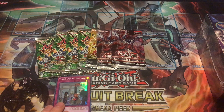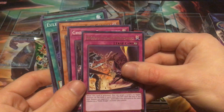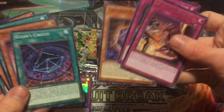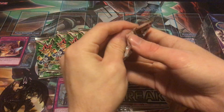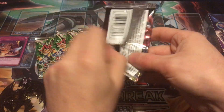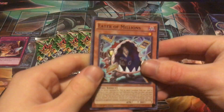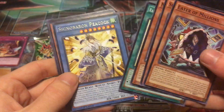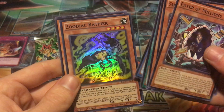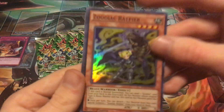I believe these chaos boxes are $20 at Walmart, so not too crazy for how many packs you get — it's a somewhat fair price. From Raging Tempest we got World Legacy, Ghost Trick, and Ten-Dangle. A pretty good hollow start, I will definitely take that.